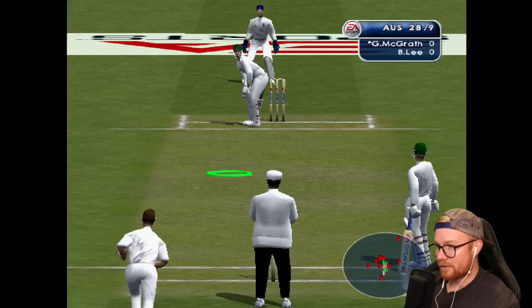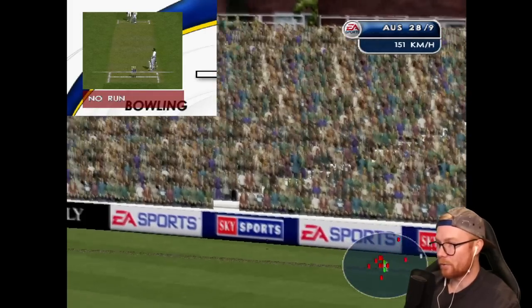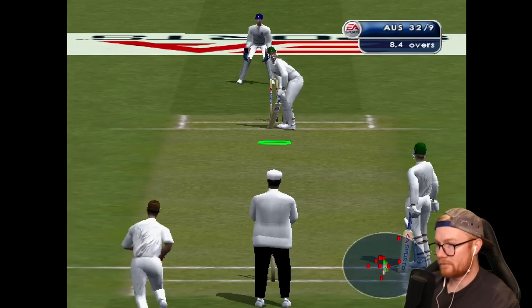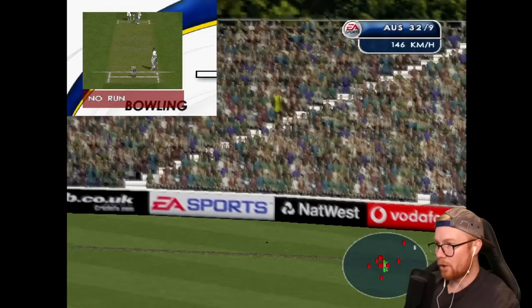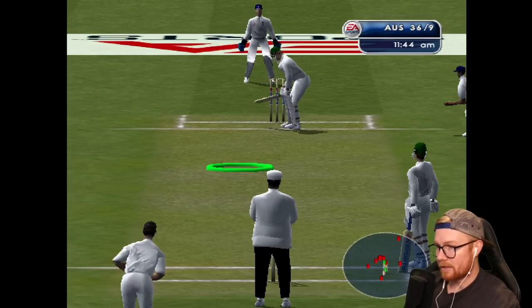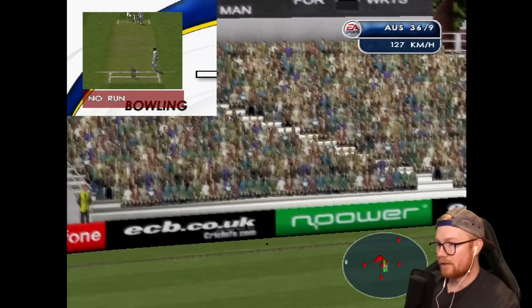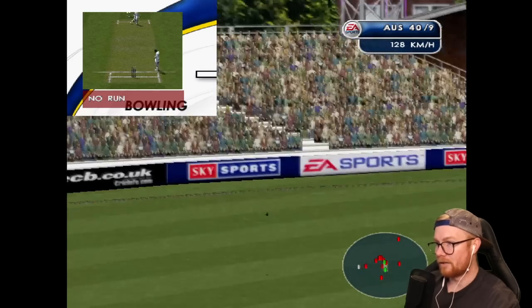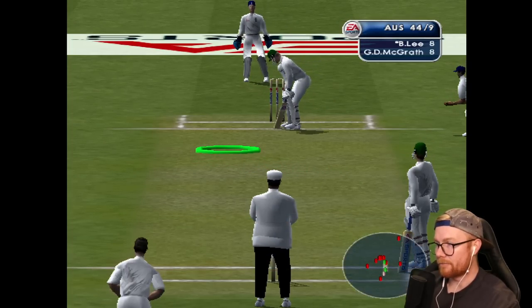Glenn McGrath — where's the bat gone? 151k — no worries. That's a delicious full delivery right on the stumps. Oh, it's gone again. Last over for us — thirty-six for nine, we might be all out. Let's hit at least another four. Oh, that's four — there we go. Moving on to 40, that's the goal. The game's struggling, very laggy, the audio's messed up, but you know what, I'm having a good time.